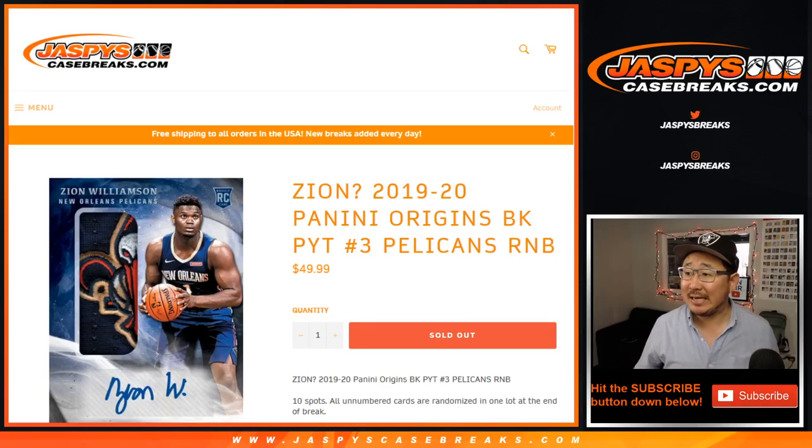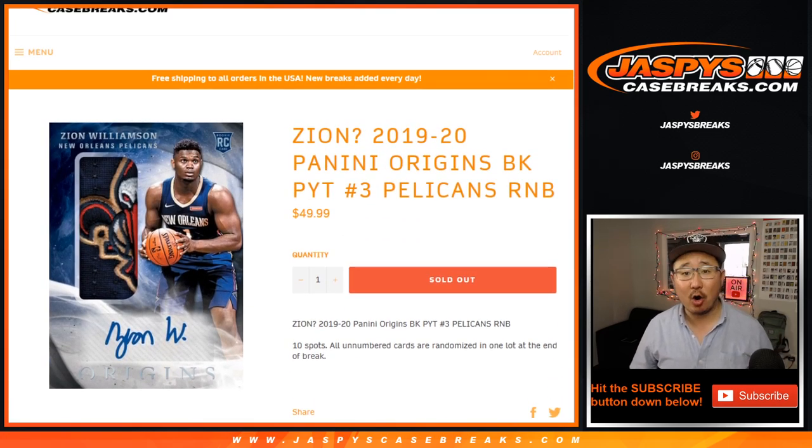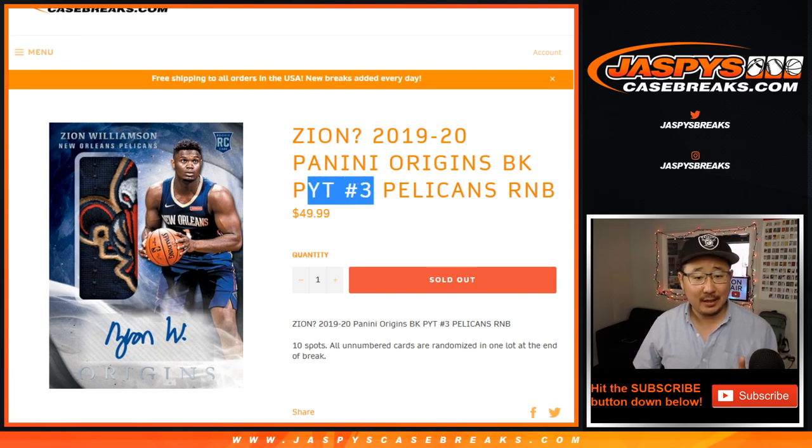Hi everyone, Joe for jazpyscasebreaks.com with a quick little randomizer for the Pelicans number block, only for Pick Your Team 3. It works just like our number block breaks, except it's just for Pick Your Team 3 and just for one team: Pelicans.